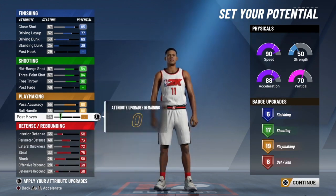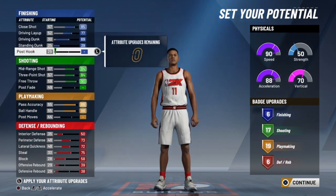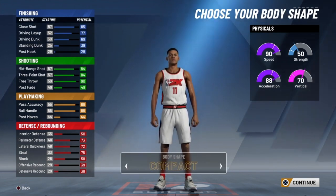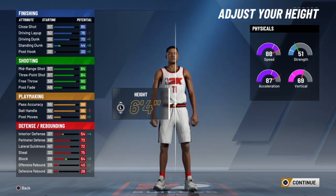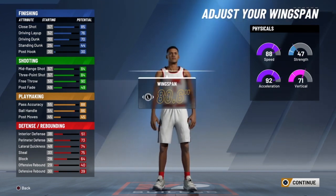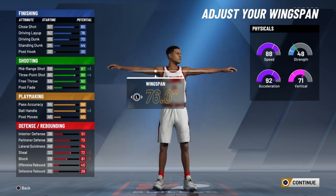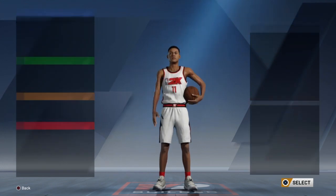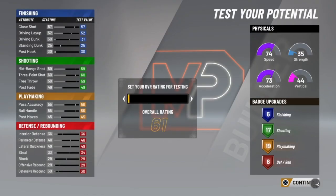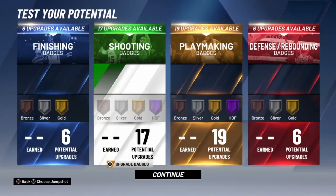As you guys can see, this is how it looks. Make sure your attributes are the same — pause it if you have to. This build right here is a Playmaker Shot Creator — Steezo build, Dribble Guard build. My body shape, I put compact. I put my guy at 6'4". I tried 6'5" but it didn't look good because my ball control was down, and the highest ball control I could get at 6'5" was like 86 plus boost. I didn't want that — I want higher ball control. My three-pointer went up, and I put the Playmaker takeover because I want to break ankles. Kevin Johnson, Stephen Curry, Damian Lillard — those are my build similarities. I'm trying my build out at 99 overall.